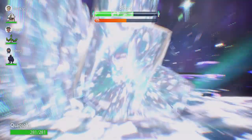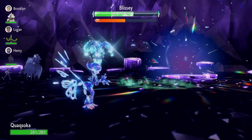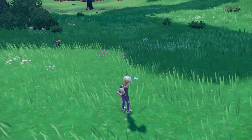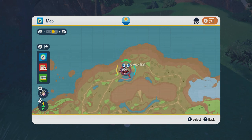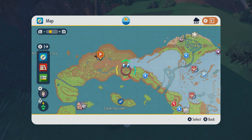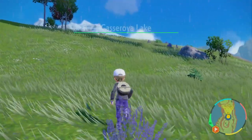Here is my method. Do some 5-star raids and get the Herba Mysticas. Turn off auto-save while doing this. Save right before you make the sandwich, eat the sandwich, and then go find a Mass Outbreak for the type you created. This is dependent on what Mass Outbreaks appear — if you can't find one that fits your type, you can go to an area that has that type of Pokemon, like a Gardevoir for Psychic. But I think the best method is seeing what Mass Outbreaks you have available, making a sandwich based on that type, and hunting that Pokemon rather than trying to reset your outbreaks.